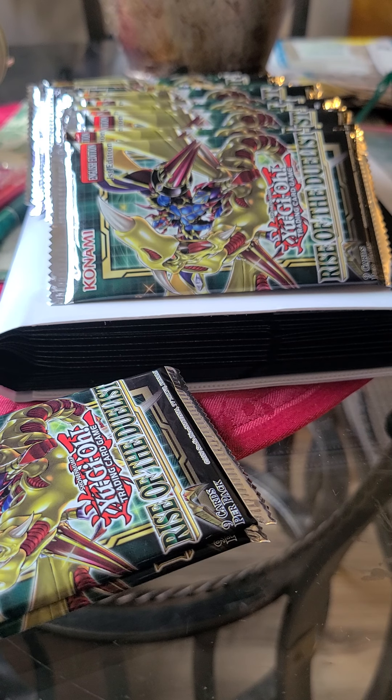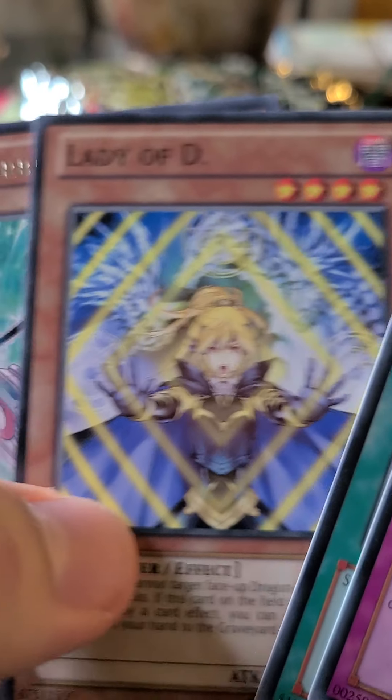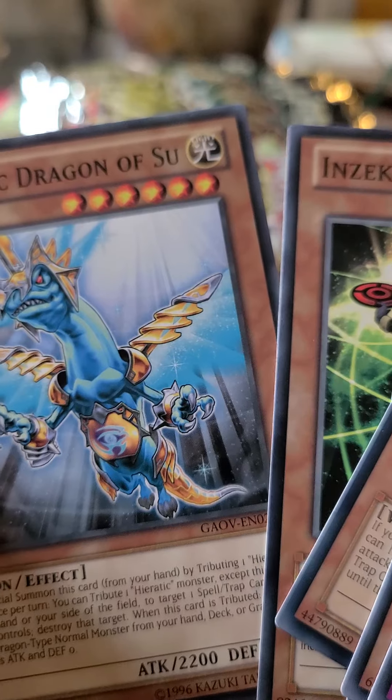Now Galactic Overlord — can we pull a Neo Galaxy-Eyes Photon Dragon like it's on the cover? Let's find out. We're having a little technical difficulty with the pack being opened. From Galactic Overlord: Inzektor Gauntlet, Perfect Seal, Ceremony of Supremacy, Lady of D, Absorbing Jar, Hammer, Balancer Guard, and Dexter Ladybug Dragon of Sue, and Dragon Overlord. At least we got a foil on that one.